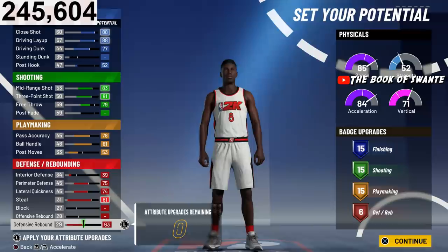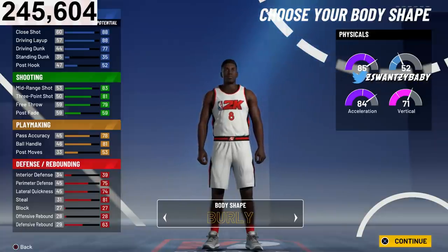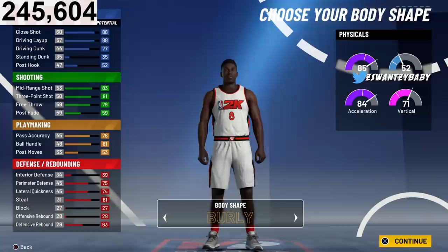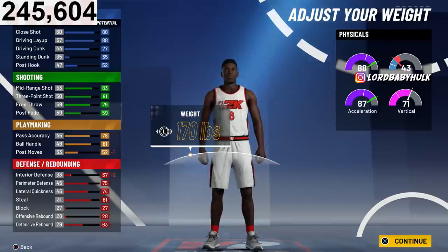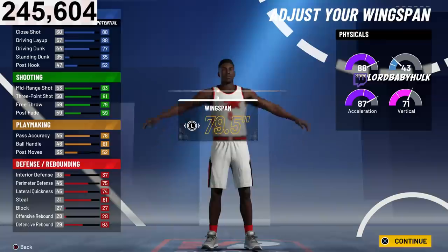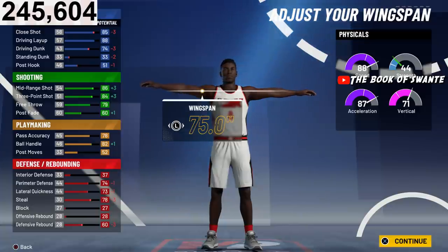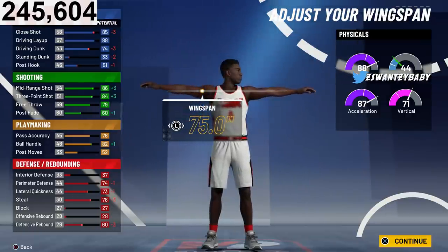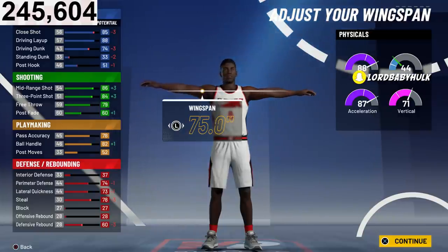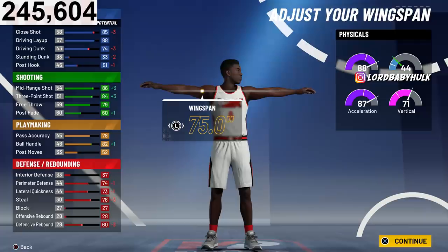I'll also show y'all the version with the unique name and the basic name. We're always gonna go Burly — it helps you get more contact, play better defense, finish better, you're bigger and more intimidating. Burly gang. For this particular version you're going to make him 6'3" with the lowest wingspan. You'll see high dunk, high layup, high close shot, super high shooting, decent fade. You'll be able to speed boost if it's plus four like last year, and you'll have 86 ball control once you hit 99.